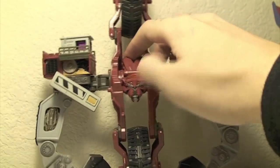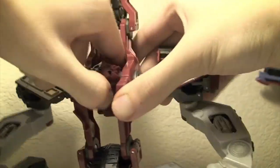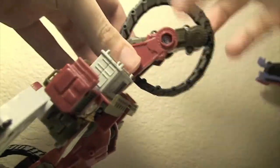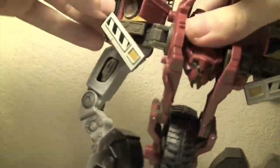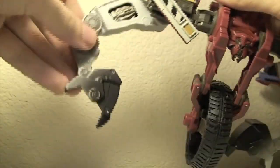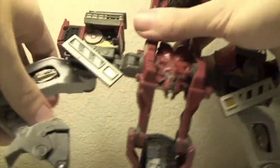For articulation: Demolisher's head can't really move on its own, though moving this part moves his arms. His treads, which act as his legs, rotate 360 degrees — really cool. His arms also rotate 360 degrees with very ratchety joints and go in and out. They bend at three points: down here at the shoulder, at the elbow, and at the wrist section.